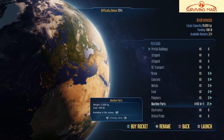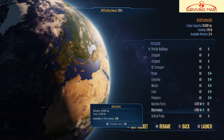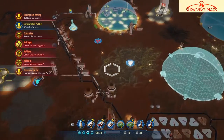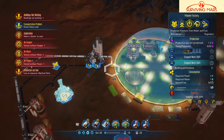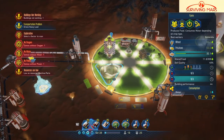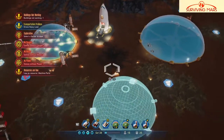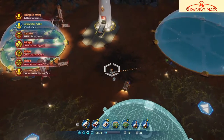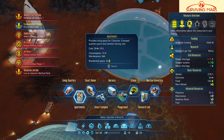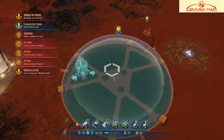How much metal do we got? We got plenty of metal. This is an engineer that needs polymer. Got three of those, that's good.